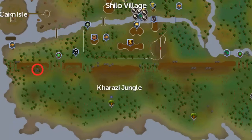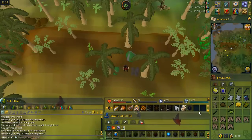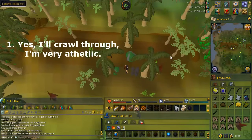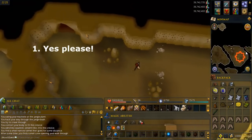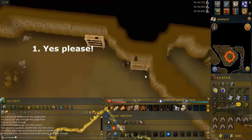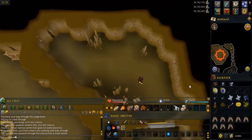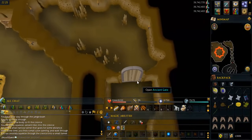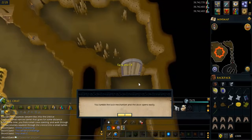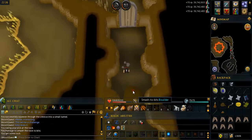Go to the area in the jungle circled on the map — you should find three rocks close together. Use the clean ardrigal and clean snakeweed on the vial of water to create a bravery potion, but don't drink it yet. Search the rock, say yes I'll crawl through, I'm very athletic, to crawl into the hole. Search the bookcase in the northeast corner with the crevice behind it and say yes please to squeeze into the crevice. Search the ancient gate to the south to pick the lock — there's a chance of failing and losing a lockpick, so just try again.